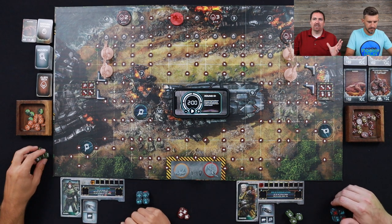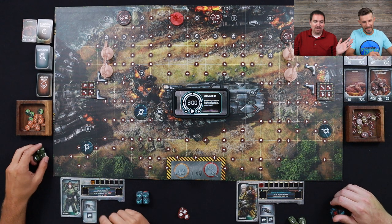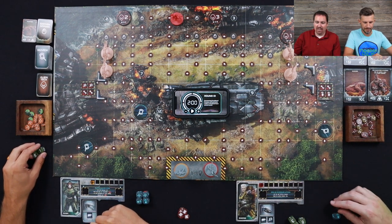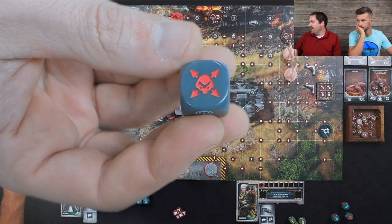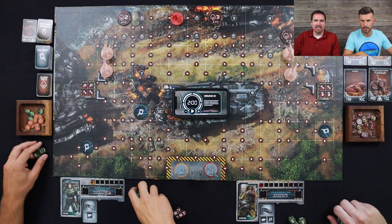Now John and I are going to try to search and get better weapons. We're going to start the timer — two minutes — and we're gonna be frantically moving along the board. Anytime we roll one of the red sides of the die, we'll have to move one of the characters one space. We each start off with four dice but could potentially lose more as we take damage.